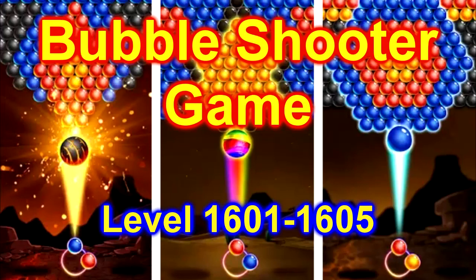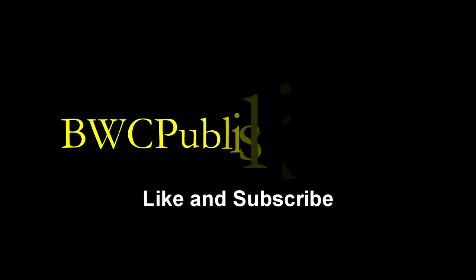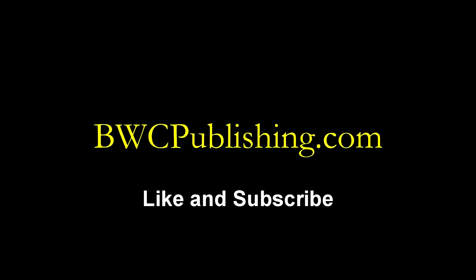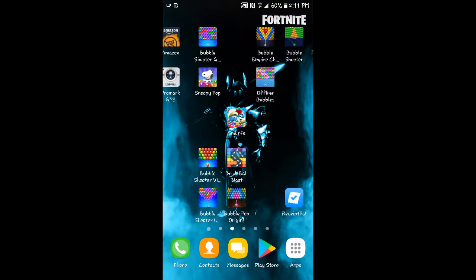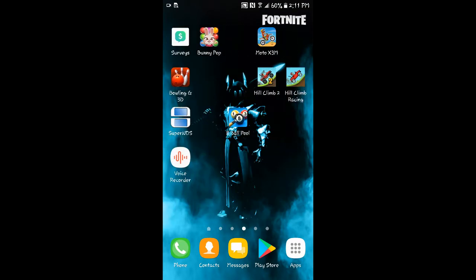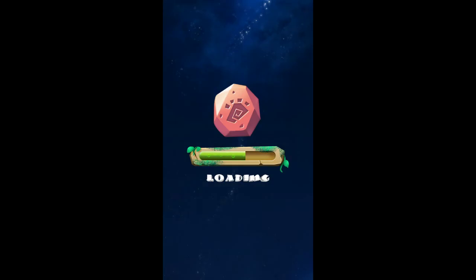Today we're going to play the Bubble Shooter game. This is the Happy Dragon game, levels 1601 through 1605. Let's go find that icon now. Here we go, loading the game.